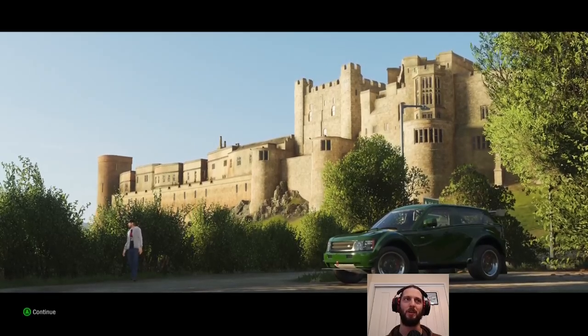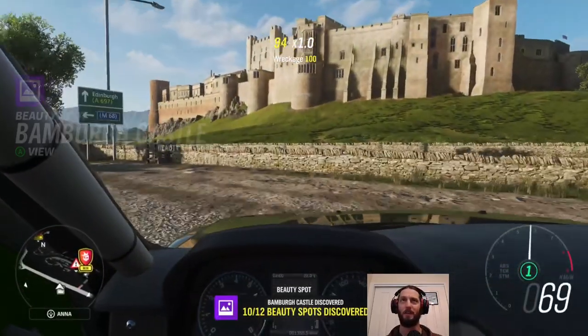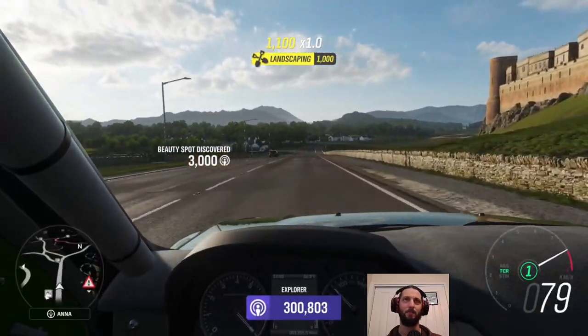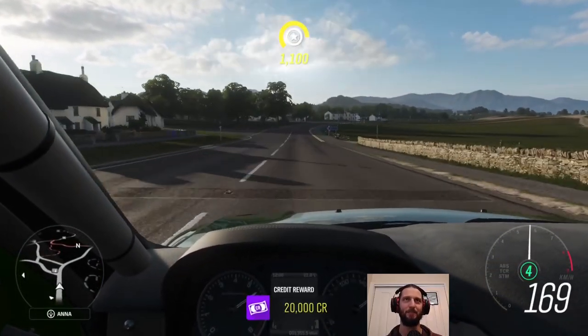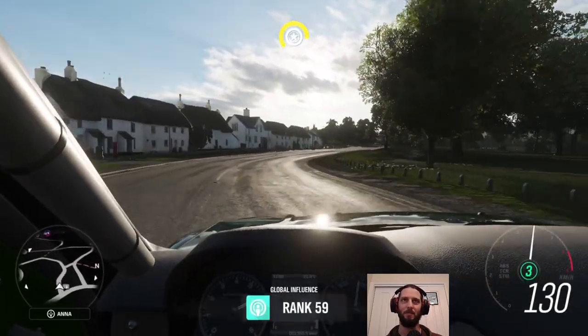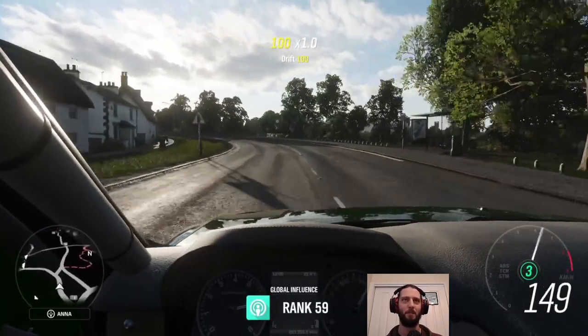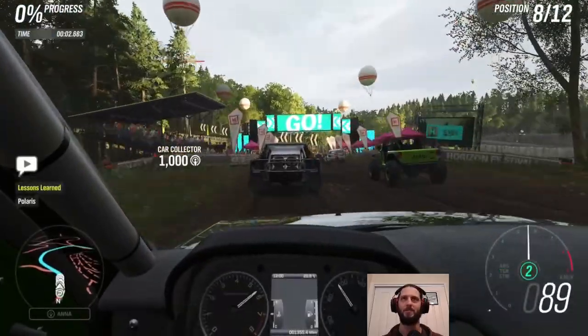To de-stress a little bit we get another beauty spot — Anbrough Castle, which you can purchase as a player house. It's one of two castles in the game you can purchase. One costs 10 million and the other costs 15 million, so you'll be saving up quite a bit for those. But now back into the action for the next race.